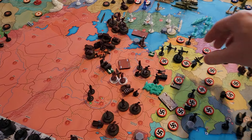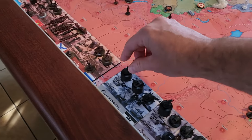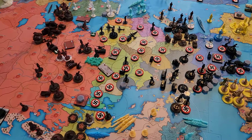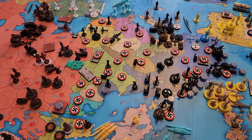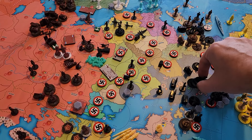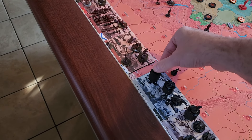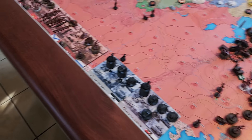One infantry from Central Romania moves to East Poland, giving us 12 infantry there. The other three rail moves are all infantry: one from Berlin and two from West Germany all rail to East Poland, giving us 15 infantry there as well. Those are our four rail moves.